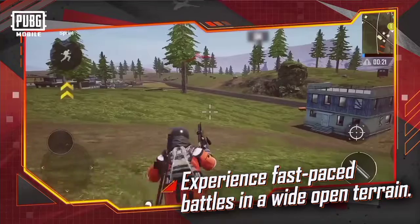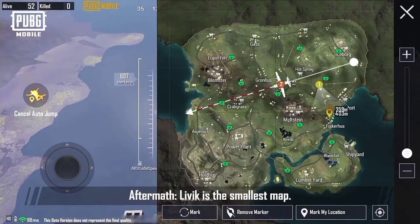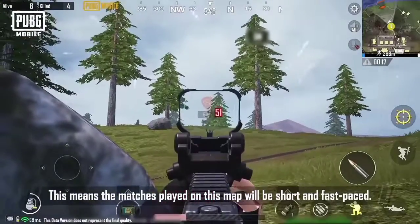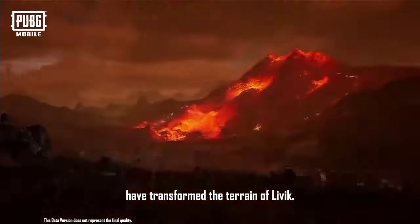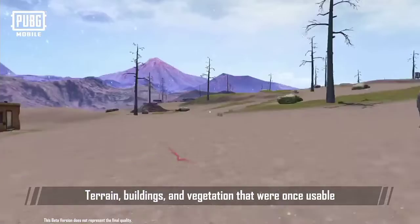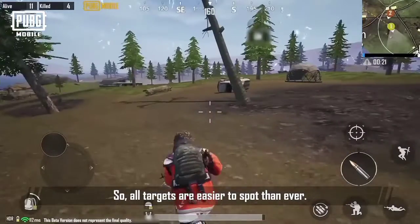Experience fast-paced battles in a wide-open terrain compared to other classic mode maps. Aftermath Livik is the smallest map, which means matches played on this map will be short and fast-paced. Volcanic eruptions caused by bombardment have transformed the terrain of Livik — terrain, buildings, and vegetation once usable as cover have been greatly reduced due to destruction, so all targets are easier to spot than ever.